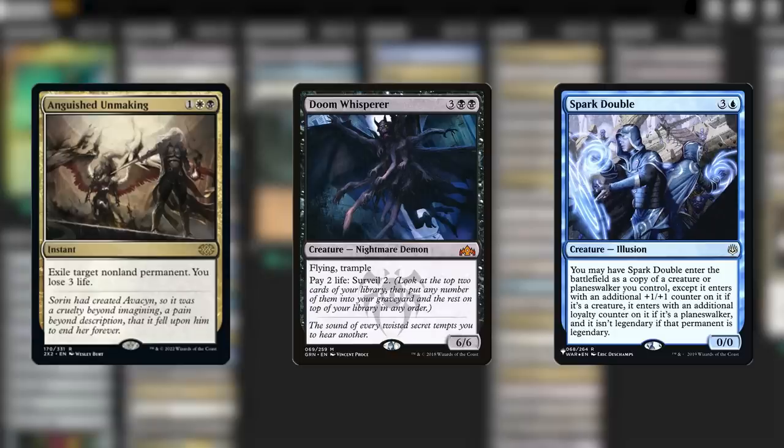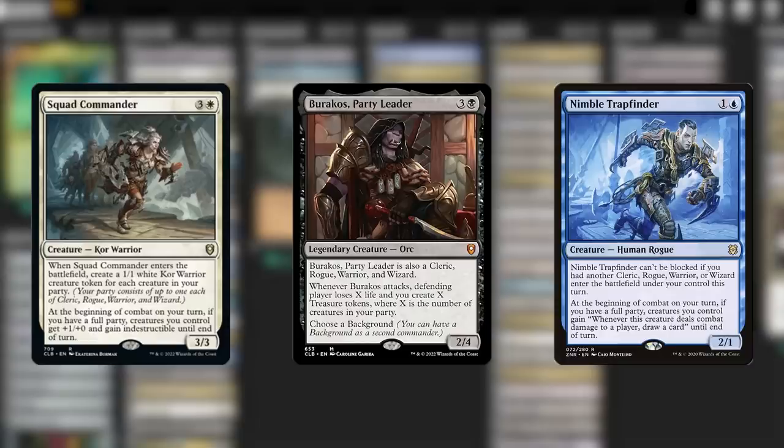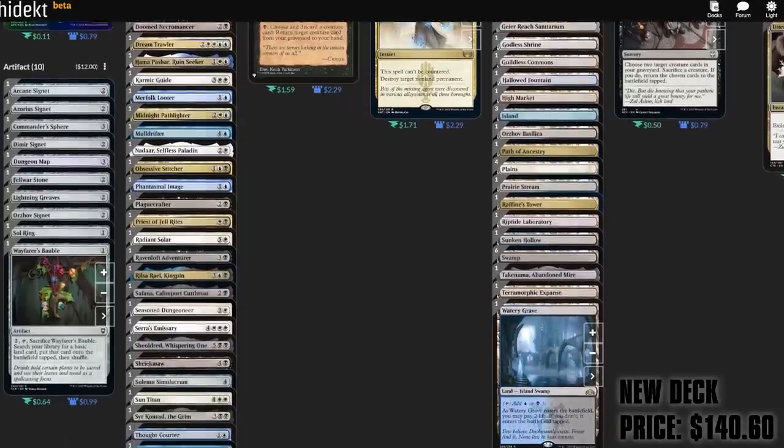Spark Double will help us get through dungeons much faster by copying our commander or doubling up on one of our big reanimator targets, or even our MVP Radiant Solar. A bunch of discards every single turn with Teferi would be really awesome too. Persist cards like Gleemax might be of interest as well to help protect and venture on through. And plenty of folks also build Sephiris as a party deck to fit in with the Dungeons & Dragons theme. Sephiris has tons of room for upgrades — it's all about which paths you want to take. Here we have the final Sephiris list; you can find a link in the description below with the cuts in the maybe board. If you have any recommendations for your fellow Sephiris players, leave your suggestions in the comments below. Thanks so much for watching.